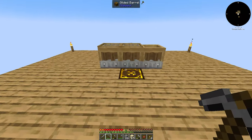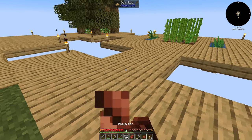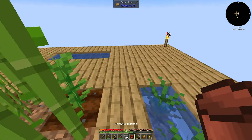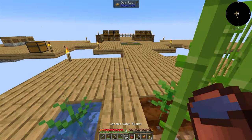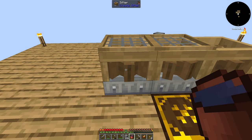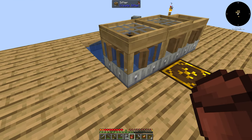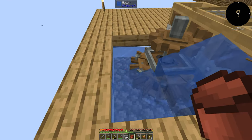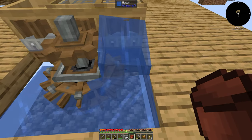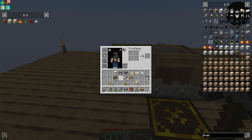We need to figure out how to waterlog the sifter. If I shift right-click on it - oh, it works. Since I had the water flowing that way, it's not a big deal. I could put a block here to stop that, but it doesn't affect it at all. It's just going to continue to flow, and now it looks like it's waterlogged.